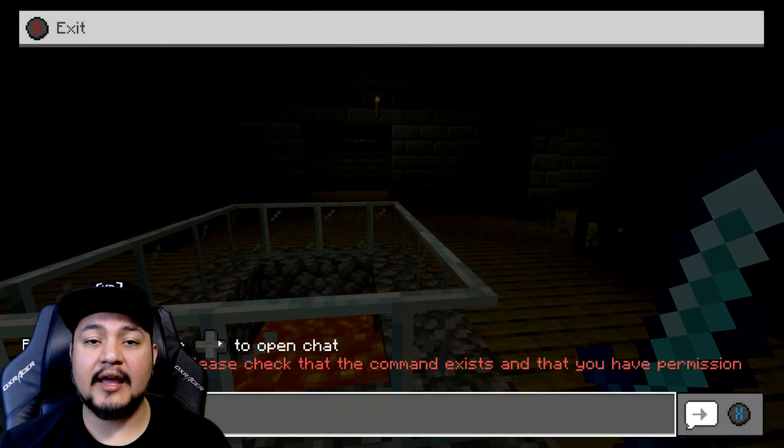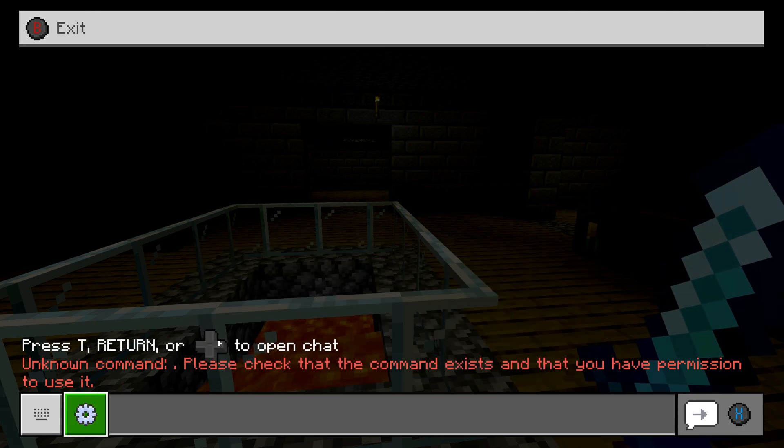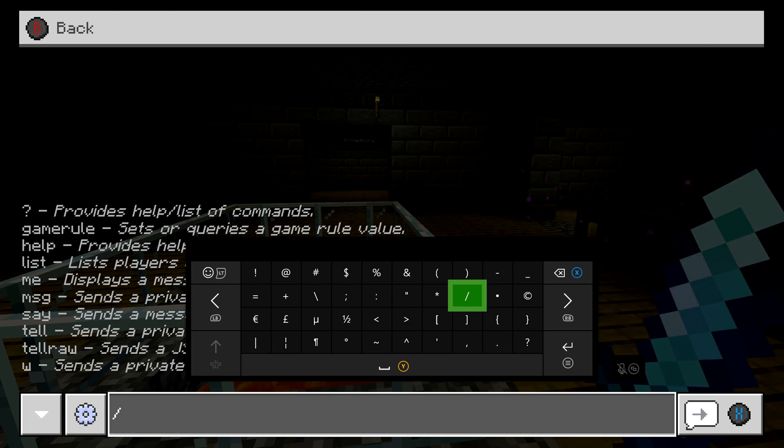All you have to do is click on that to bring up the chat. You can click on the field to start typing, or click on the keyboard button. Press left trigger, enter the forward slash, and now you have a list of commands that you can use.